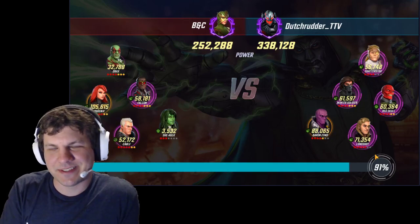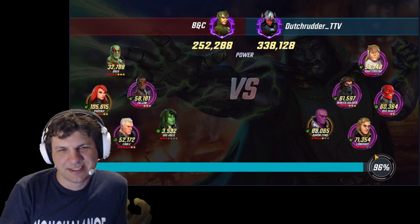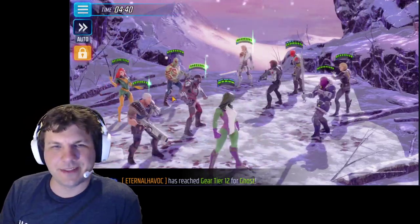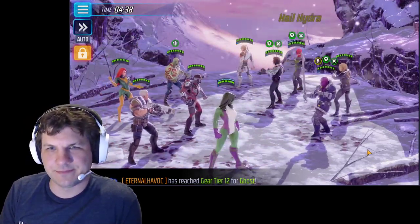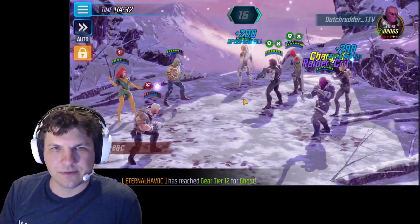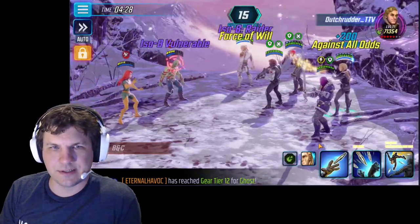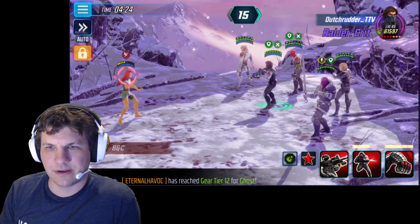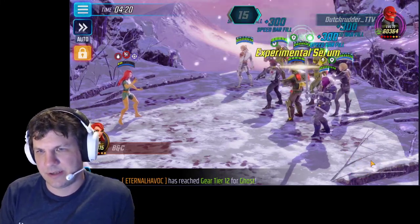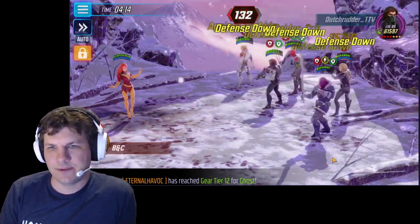Oh, this is a dumb team. I feel bad for this guy — he's only got 250k power, so that's not even really a win. It's just not fair. But he's bringing Phoenix, so that means he wants kills. So we can't give him that — that'd be bad. We gotta make sure. Let's get rid of those Drax, right? There we go. We'll call him the Minion Squad — Minion Squad is really important. And we want to save our big abilities for when Phoenix is up.